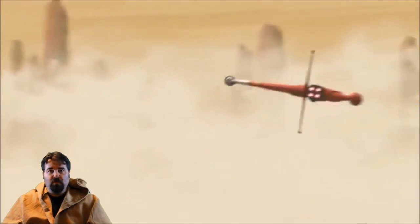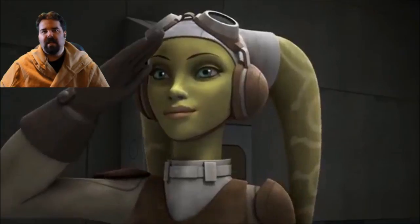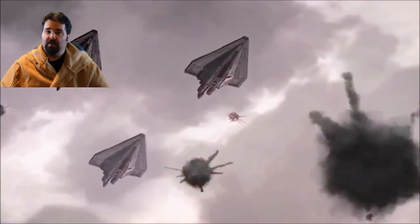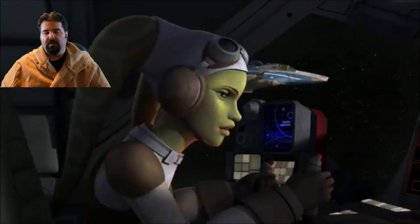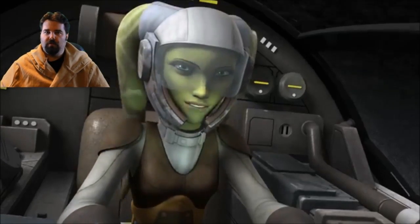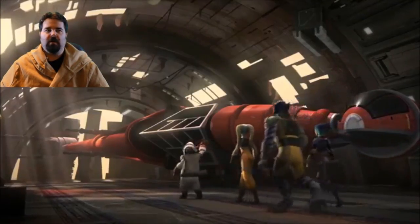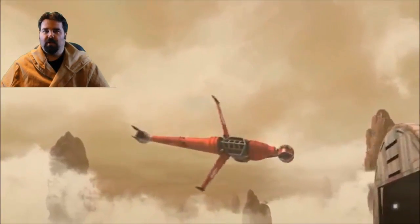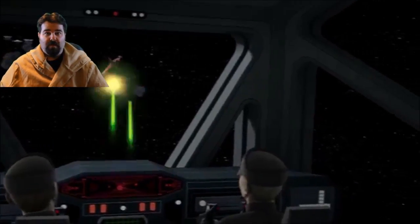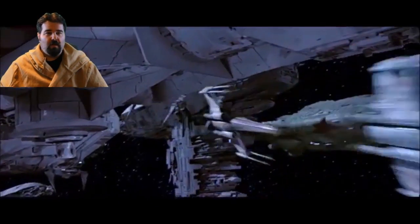Hera goes to pilot the B-Wing for the first time — it's never been flown before. Meanwhile, Kanan and Ezra go pick up the new shipment. It's the last chance they have to protect this Rebel faction and get them the supplies they need; they can't wait any longer for Hera to bring back this newly developed B-Wing. So they head over there and take that Imperial blockade on head-on, and they're getting their butts whooped. They're taking a lot of hits and it's looking pretty bleak.